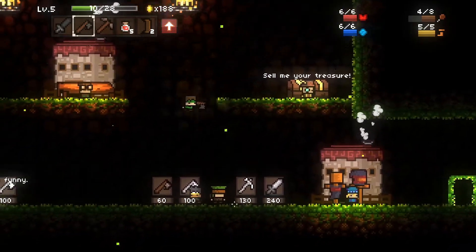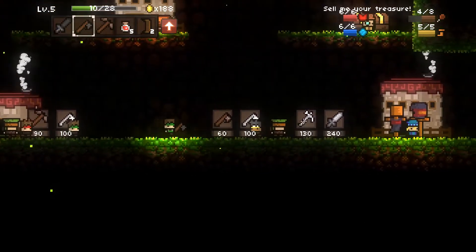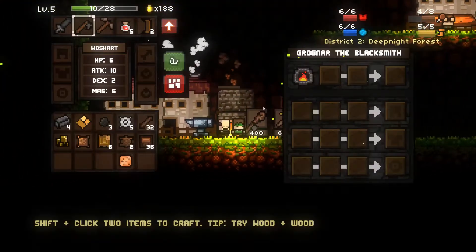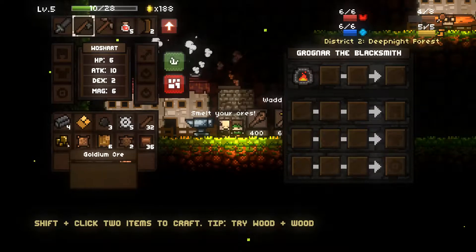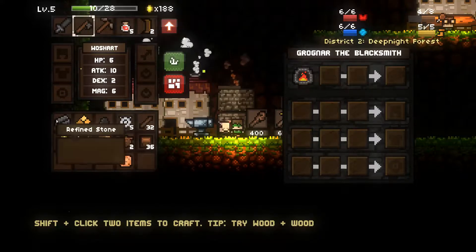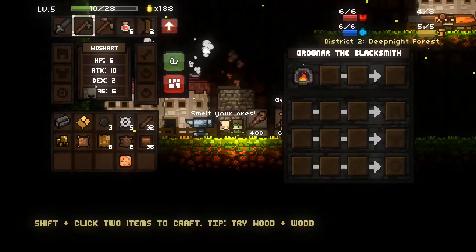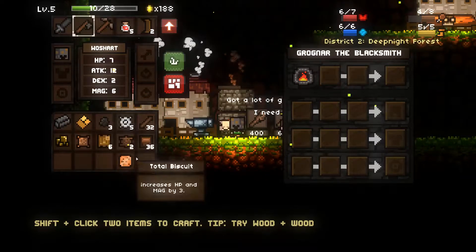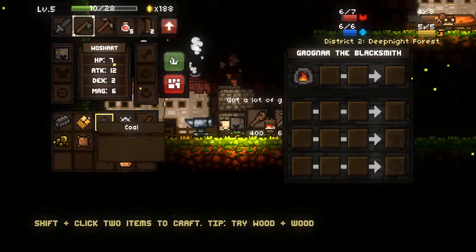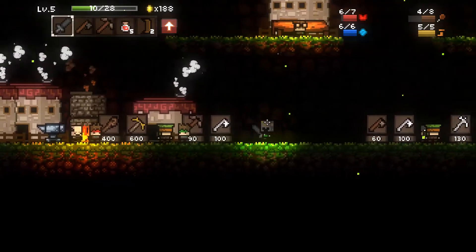I almost have enough gold. I could probably even save up to get that sword if I wanted. It looks like we need two of something to make one thing. Oh yeah — we can make a stone helmet! My head is gigantic. That's great. Let's keep going.